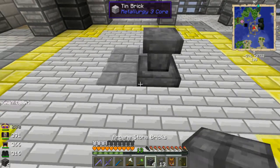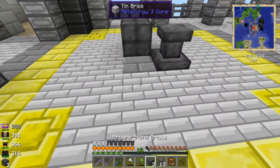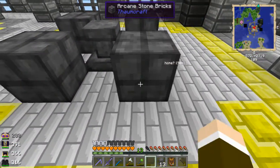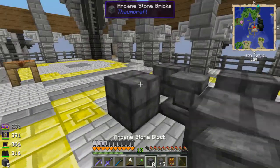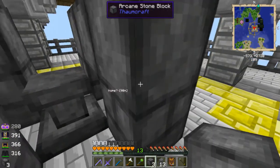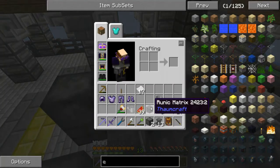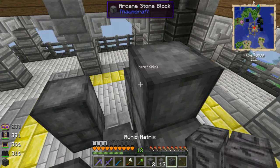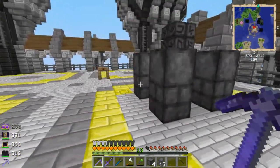So I need to have blocks here, here, along with one here, here, here, and here — there — and the runic matrix on top, I think.